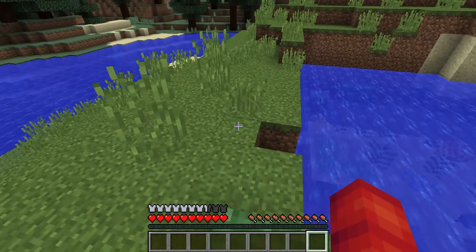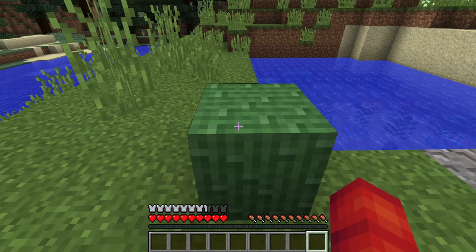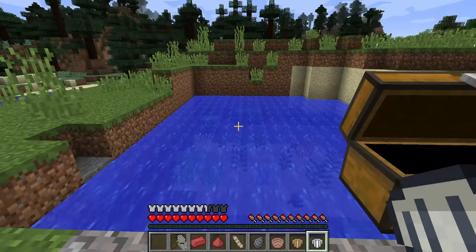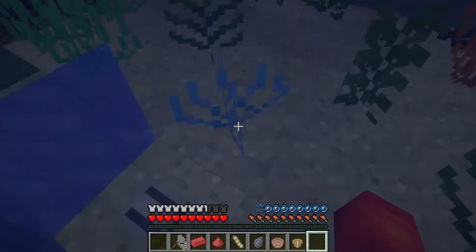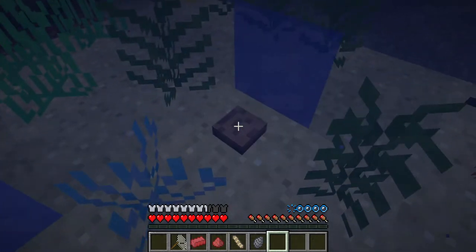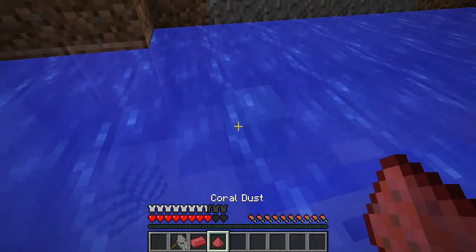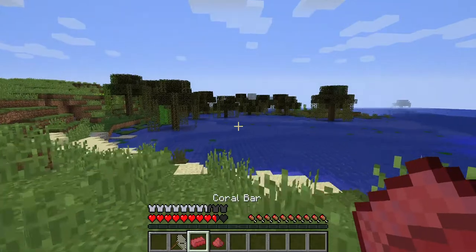So this block of seaweed is very cool. Okay, so next up we have all this stuff, and I think we might be able to place - yep, that's a seashell, and then we have another seashell. They're basically the same thing, just kind of different colors. Here's another one right there.